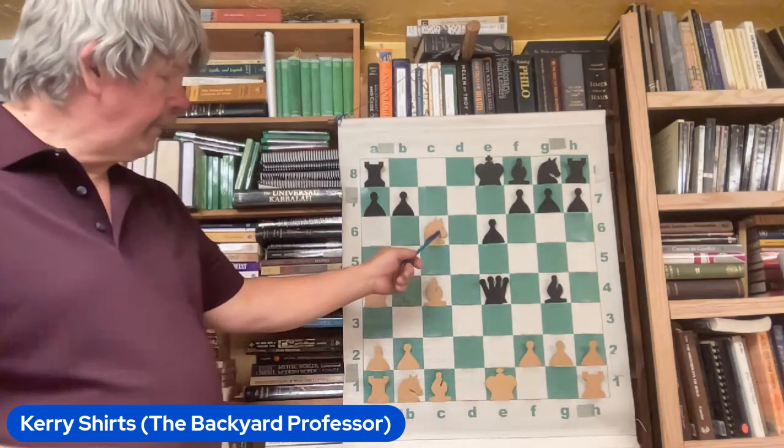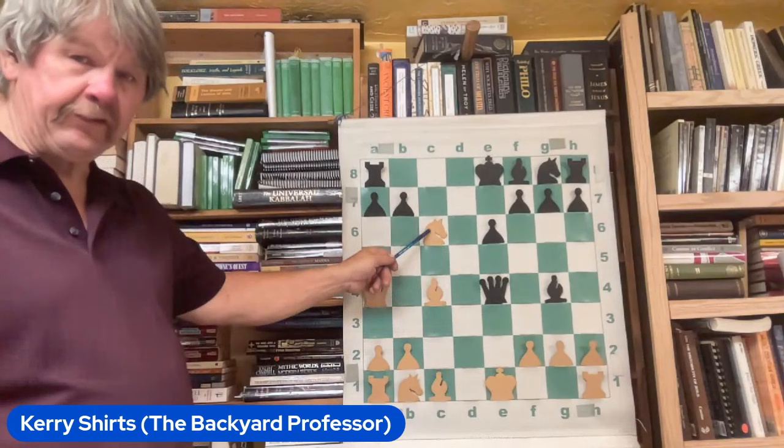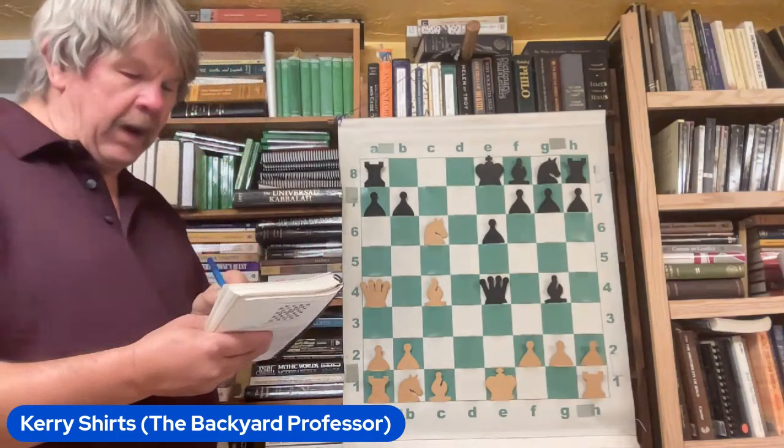Kind of a cool little fork — check. He's forking this and forking this, but this is protected. However, this is being attacked twice and only being protected once. So the knight's not going to make it. This poor horse gets to go to pasture, is what I'm telling you.